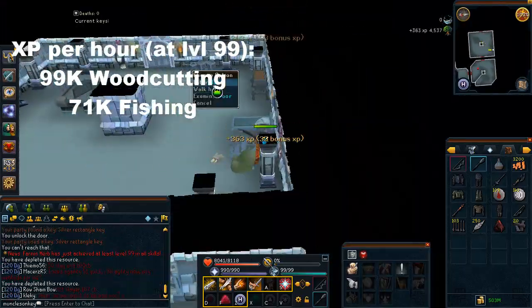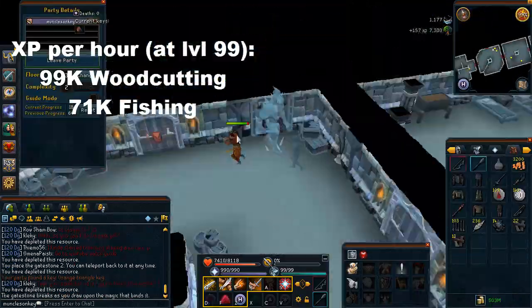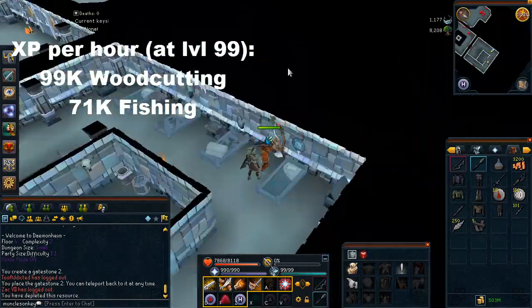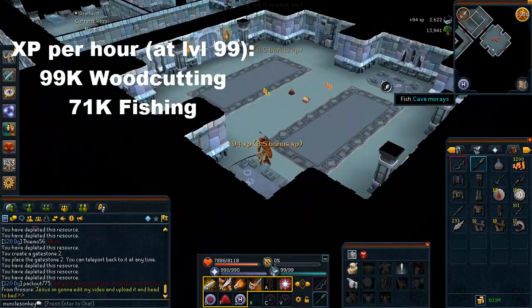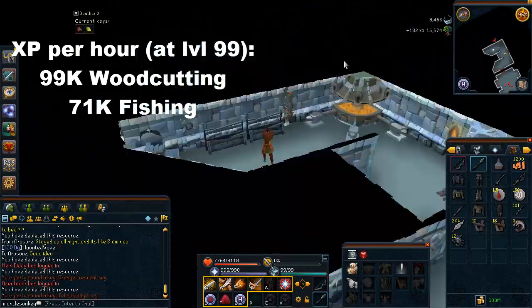This is an extremely sped-up version of the hour that I spent doing C2 skilling. I did spend exactly an hour here — well, an hour and about 30 seconds to be exact, but it was pretty close. I sped this up by 20 times just because, you know, we all have things to do and we don't have time to sit through a whole hour of skilling.